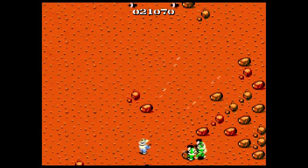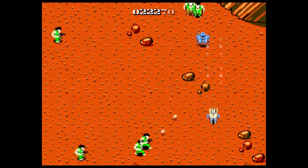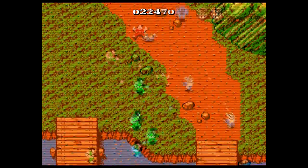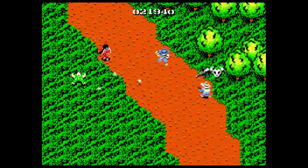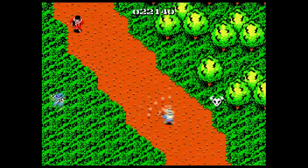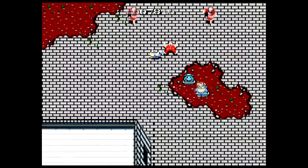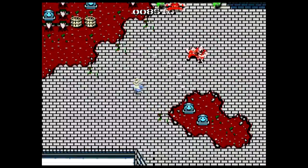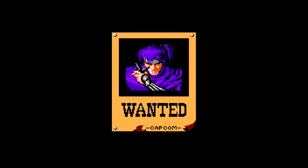Gunsmoke isn't the most visually appealing game. The colour palette is quite harsh with a lot of overly vibrant oranges, greens and reds, and the animations are quite simple. There's a fair amount of variety in the levels though, with typical wild west areas like towns, deserts, forests, and graveyards. Enemies are also your typical western fare — cowboys, Indians, ninjas… Ninjas? Alright, just go with it.